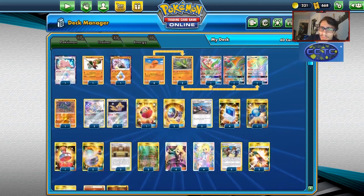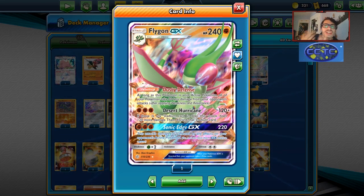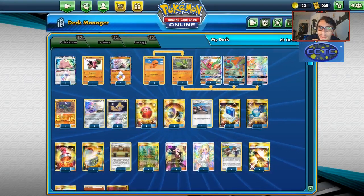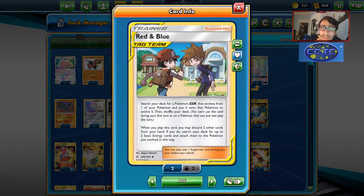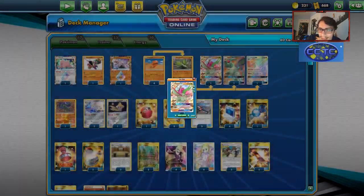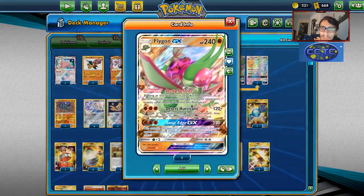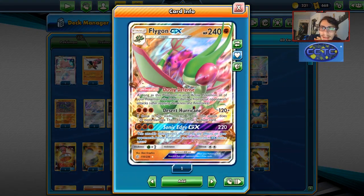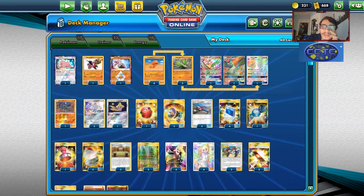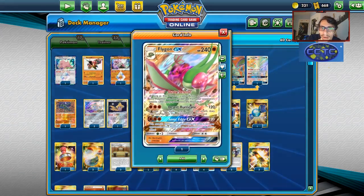Let's look at the list. This Flygon deck — I really like it. Flygon is a Stage 2, which is obviously awkward. Stage 2 Pokémon aren't easy to get into play right now. However, we did get Red and Blue, allowing us to search for a GX Pokémon that evolves from one of your benched Pokémon and put it onto that Pokémon. So if we have a Vibrava in play, we can turn Vibrava into Flygon with Red and Blue. You can also discard two cards from your hand and put two basic energies from your deck onto that evolved Pokémon.